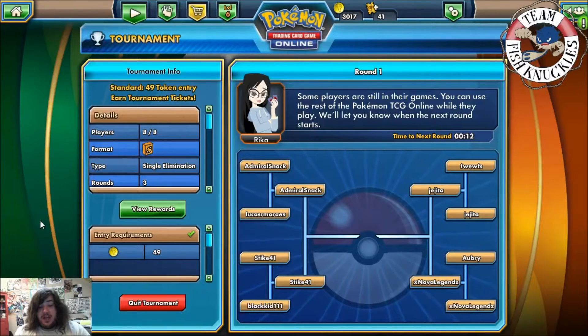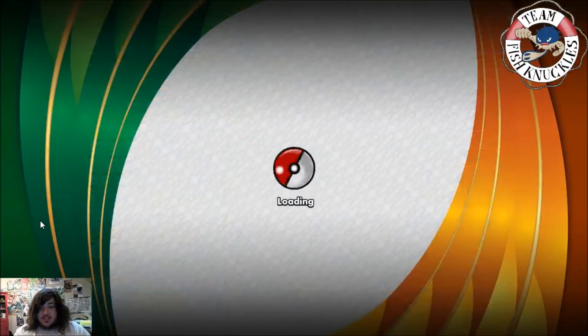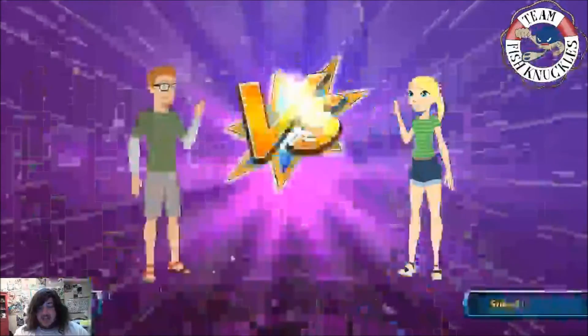Alright, so round one we played against the black kid playing his Gardevoir Floridus, basically the Faeries deck. Next up we're playing against Admiral Snack. He beat Lucas R. Morris round one, and let's see what happens here. Their game wasn't the longest game - it was somebody else that had a really long game.